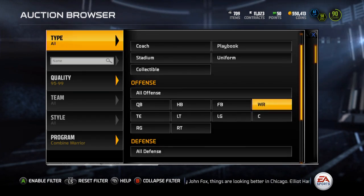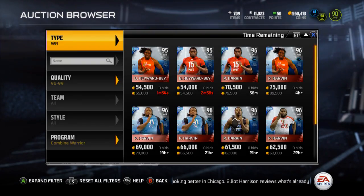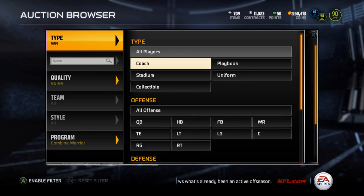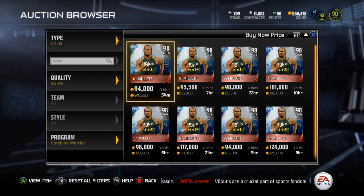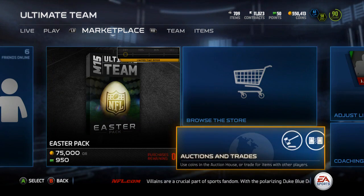Let's see, Combine Warrior 95 to 99. We got wide receiver first — Harvin. He's 60k, so not bad, I'll be able to put him up for 59. And then Von Miller — yeah, Von Miller's left, he's 90k. So that's good, I'll be able to sell those for a nice price.